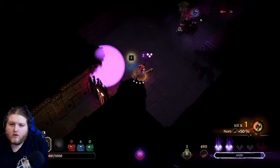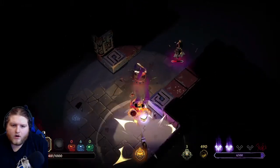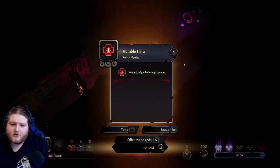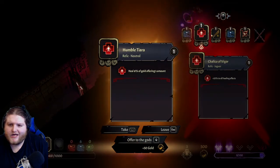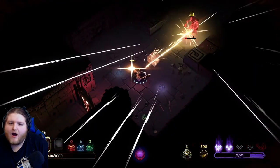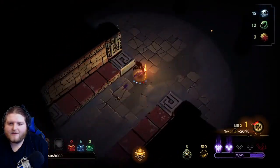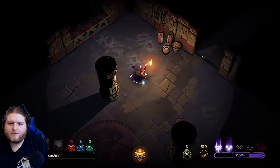Oh, okay! Oh yes - I was just nuking him. What do we got here? Heal six percent of gold offerings amount - that's pretty good actually. Yeah, let's take this. Ow, you suck! What do we got - there's gotta be a loot chest in here somewhere, right?